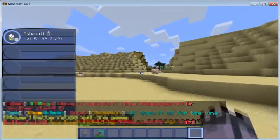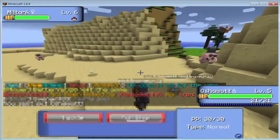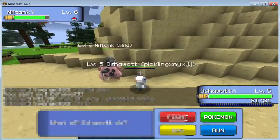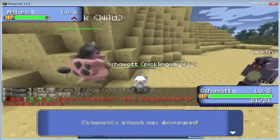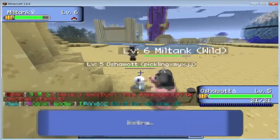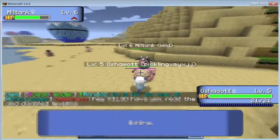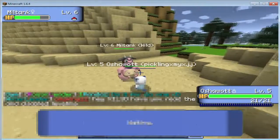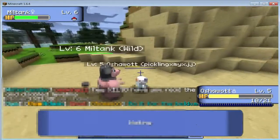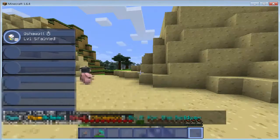Let's see - can I kill any of these Miltank? I should be able to take out this Miltank, unless he has Milk Drink. For the first gym, it is a level 25 cap, so you cannot go over level 25 or else you cannot fight the gym - meaning the Pokemon you bring in with you. And I totally just died.